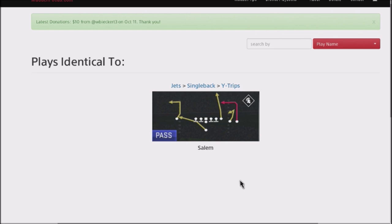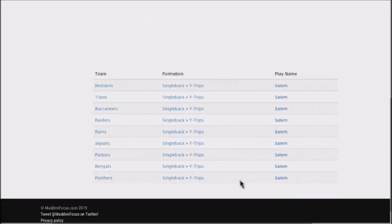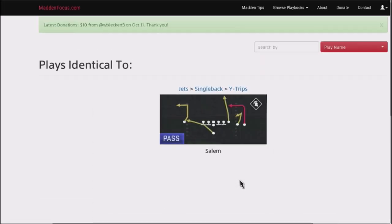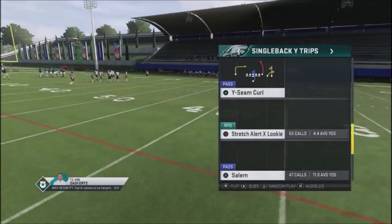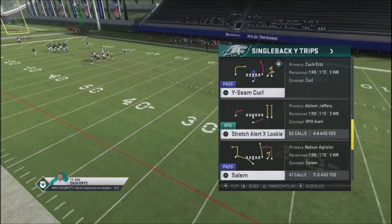This particular play is the Jets single back white trips, and it is Salem — one of my favorite plays because of the way it's set up. You can also find this in the Redskins, Titans, Buccaneers, Raiders, Rams, Jaguars, Packers, Bengals, and Panthers — a lot of 3-4 playbooks and a couple 4-3s. What I like about this play is it's a quick snap play. You play it stock, make your reads, and it's very easy to work.